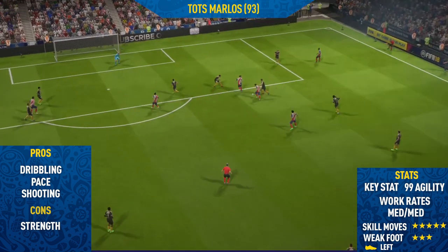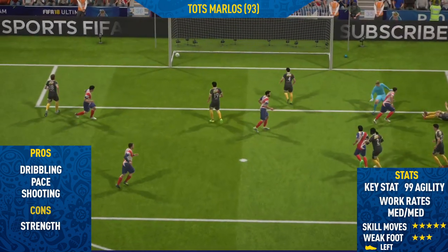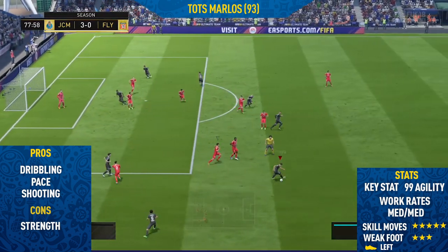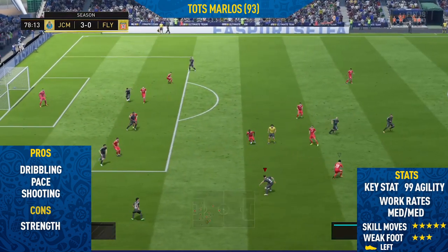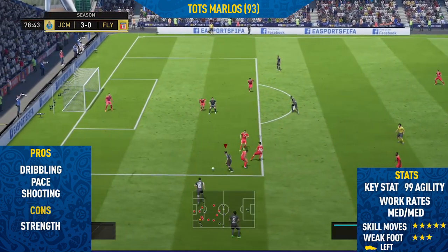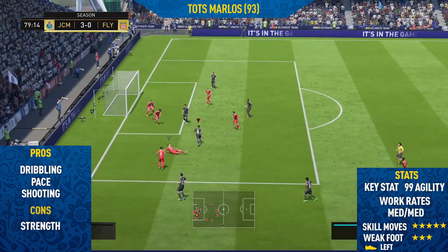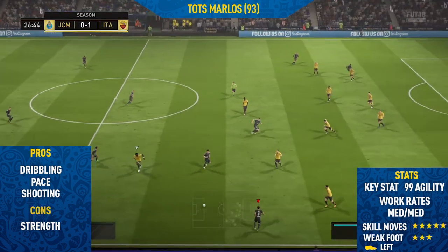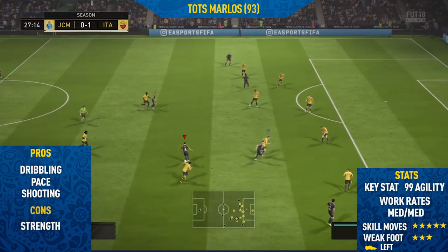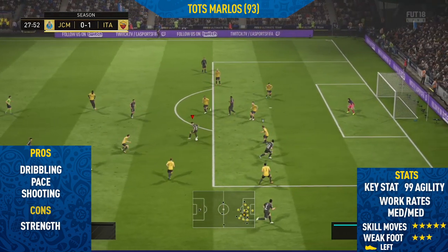He keeps the ball so close to his feet when performing skill moves, and as you can see, just little touches keeping it so close to his body makes it really hard for defenders to dispossess him. Sometimes players perform skill moves but the ball ends up too far in front of them, making it easy for defenders to take it. But Marlos is able to perform skill moves really quickly while also keeping it really close to him at the same time.